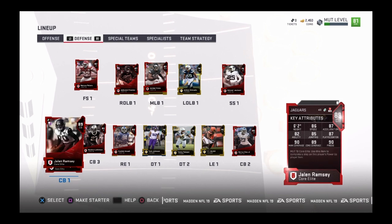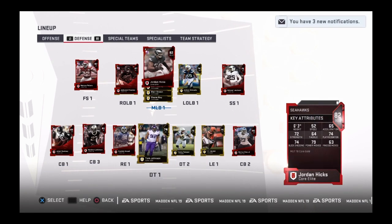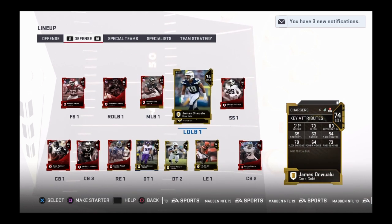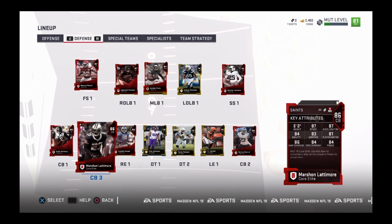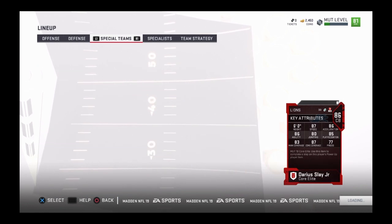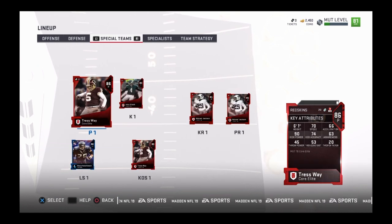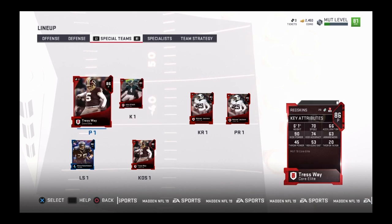Of course. Seven cornerbacks total - they don't need that many. Special teams - you never draft anything for it, so just 83 and 86.